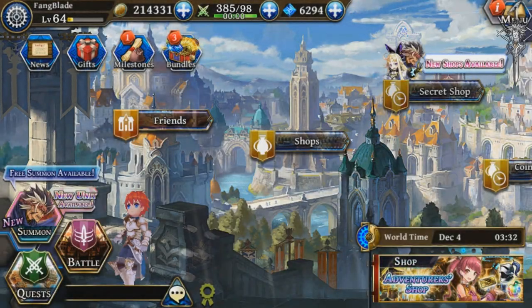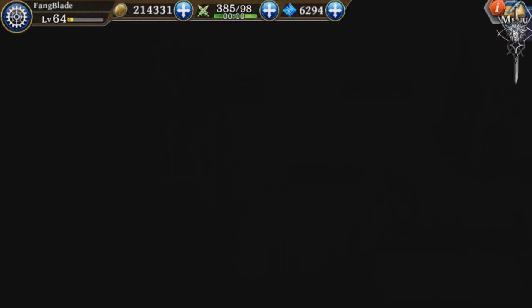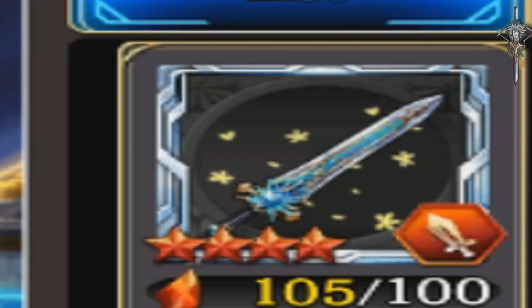Today I'm going to teach you guys how to evolve your gear effectively and efficiently. The numbers to the left show how many shards we have, and the numbers to the right show how many shards we need in order to evolve the weapon.